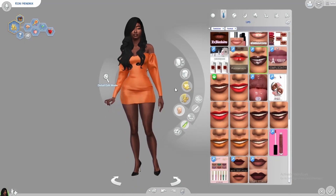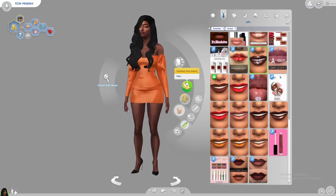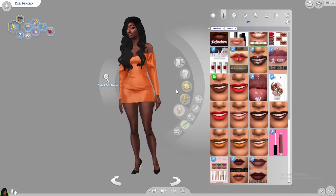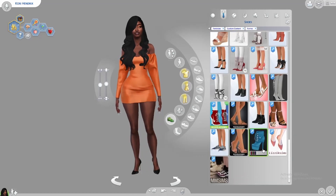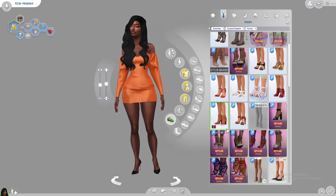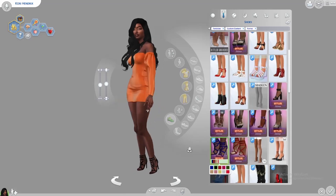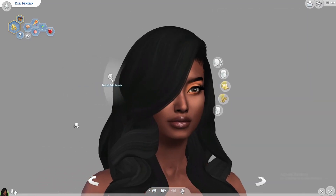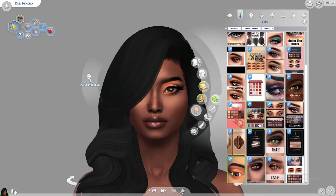Next let's do her formal wear. She kind of ended up with the same dress I had her in before, so we're going to keep it, but I am going to change these shoes. I also want to make the eyeshadow a bit less dramatic. The makeup pretty much just stayed the same when I changed sims.